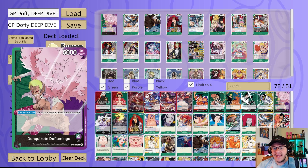Now we're going to start looking at the Don Quixote family cards. First is the Viola card — three-cost, 3K. When your opponent attacks, rest two, and you rest one of your opponent's DON. You're not going to put it on the field that often, but it's mostly in here as another searchable 2K counter.